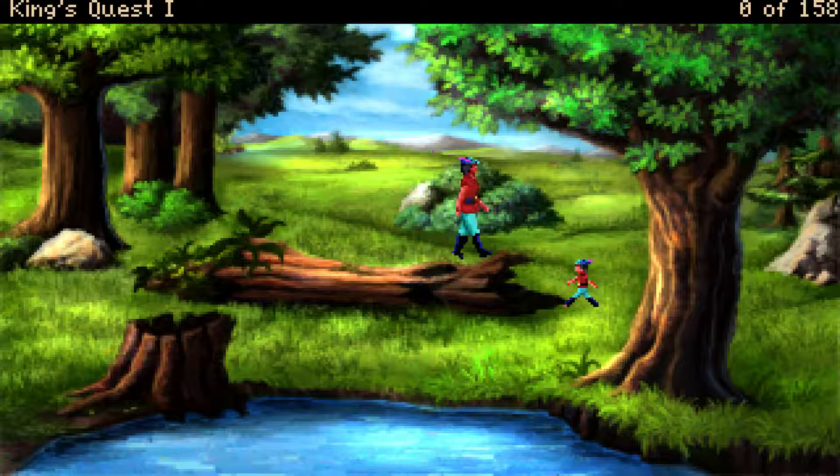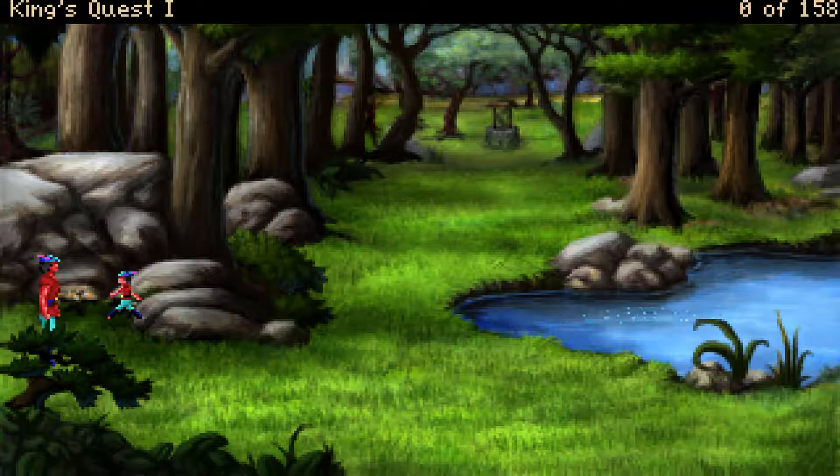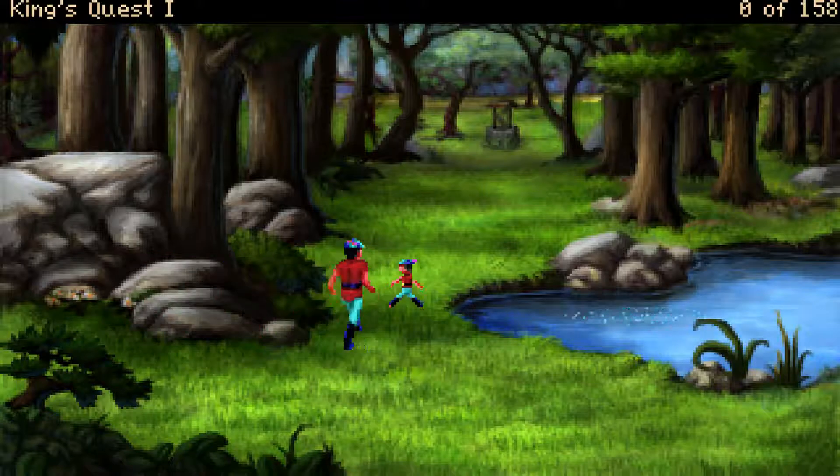Was man auch gerade gesehen hat: Es gab die AGI-Version von dem Spiel und die SCI-Version. Das heißt, Sierra selbst hat die King's Quest-Spiele – zumindest den ersten – ebenfalls neu aufgelegt nochmal, '91, in der Engine von King's Quest 4.